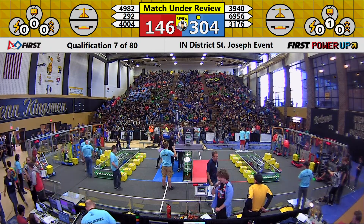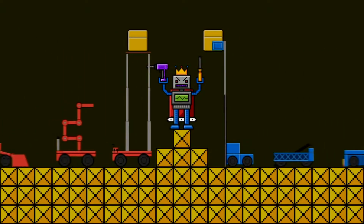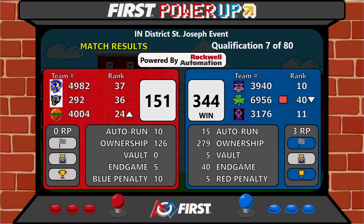Let's take a look at the scores from our last match. The winner is the Blue Alliance. Blue Alliance taking that match 340 to 151. They had 15 auto points and 270 teleop points.